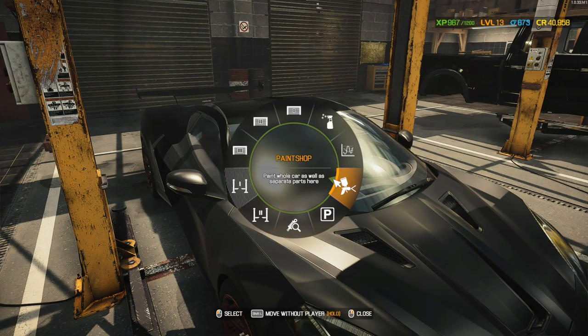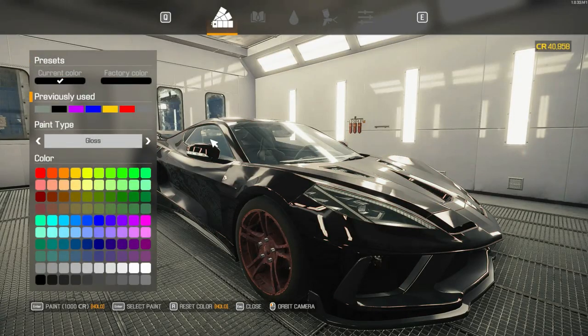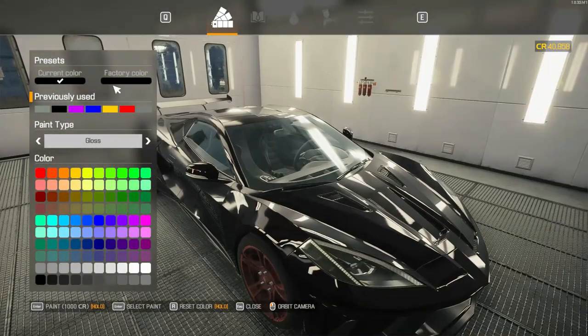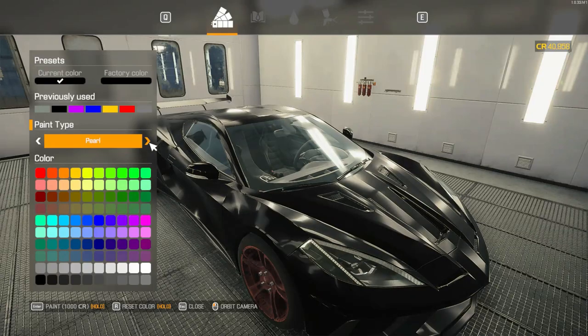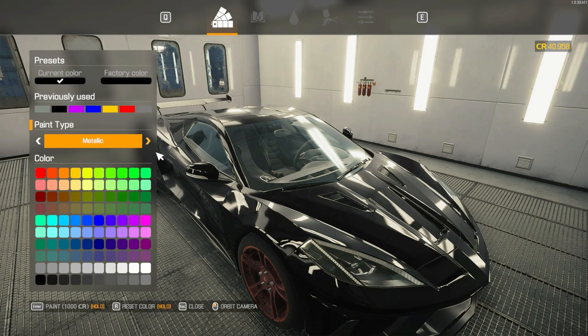Let's go paint. What color do we want? We've got gloss, solid, metallic, pearl, matte, chrome, chameleon. Let's do metallic.